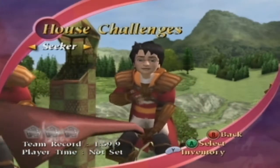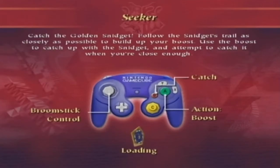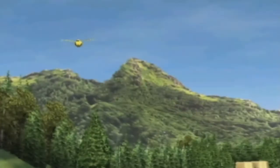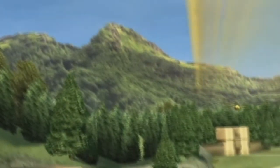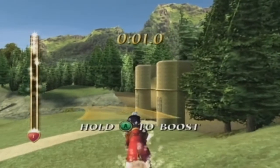My name's Harry Potter. A golden Snidget has escaped from a Snidget reservation. And because I'm a seeker, I've been asked to catch it. This is a good opportunity to learn about slipstreaming and boosting when playing in a real match, and Madam Hooch is going to help us out.